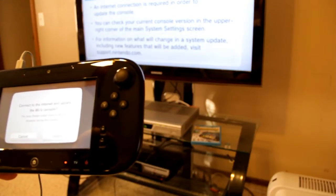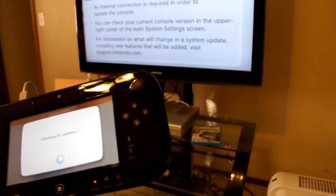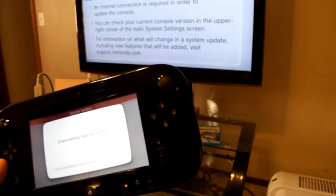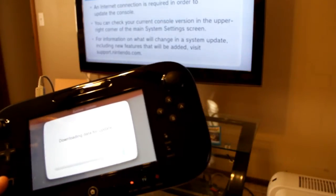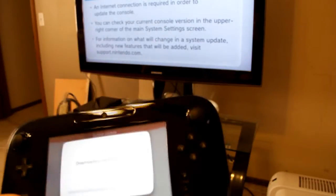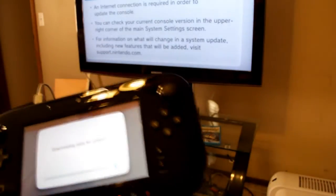Connect to the internet and update the Wii U console. Checking for updates — I'm not sure if this is just the small update or the 5GB update, which I heard you have to download. It's downloading data for the update. I have a feeling this is the 5GB download, and you're not supposed to turn off your console or you'll brick the Wii U, which I do not want to do.